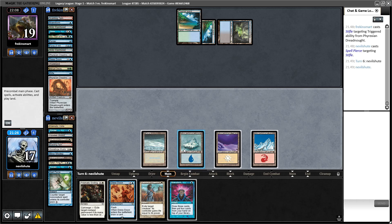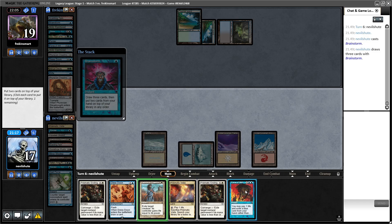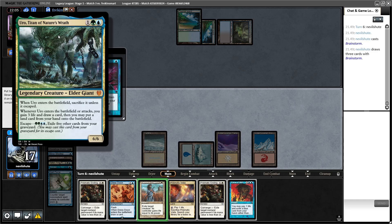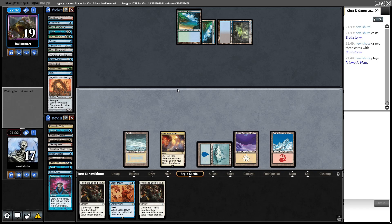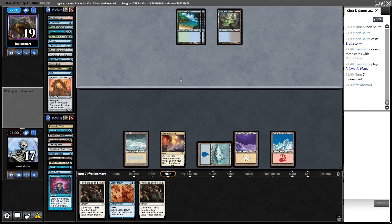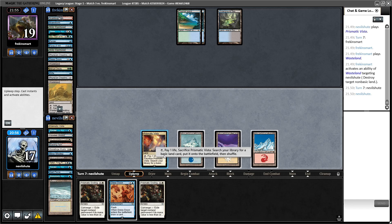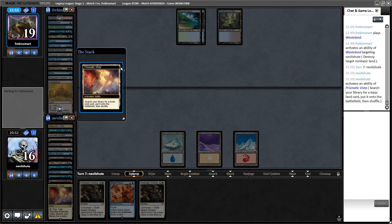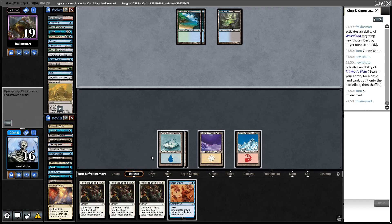Alright, we draw Brainstorm. We have Force of Will underneath it. Almost feel like waiting but I'm impatient. I guess put back the Force — or is it the Dress Down? Is Dress Down even really good? Dress Down sort of nixes them on their draw from Uro. The land is good. Let's see — wonder what their last card is. Wasteland — guess Tundra goes bye-bye. I guess it could be Stifle. It wasn't Stifle. Let's get a second island and draw another Ending — trips of Endings.